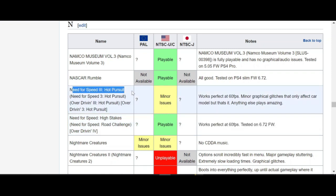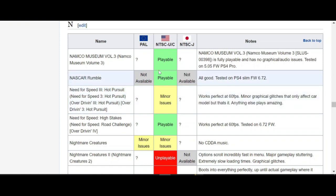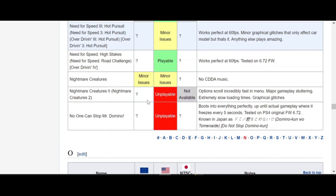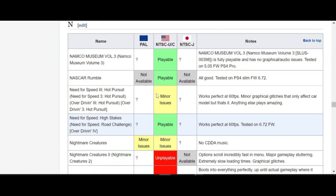Take a look at Need for Speed 3: Hot Pursuit with a yellow color code, which means it has minor issues — specifically minor graphical glitches that only affect the car. This list is not comprehensive; there might be some other games tested by people but not reported here yet, so it's just a guide to save your time. Otherwise it's all trial and error.